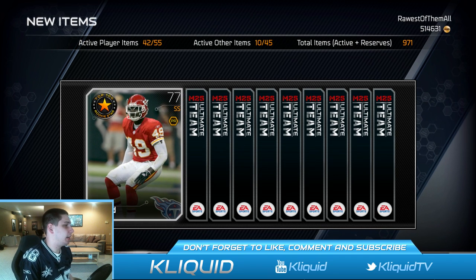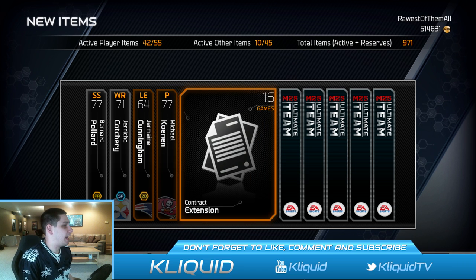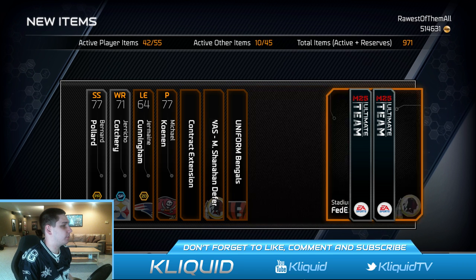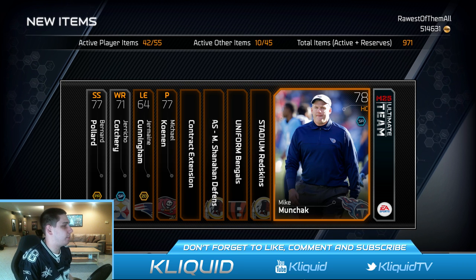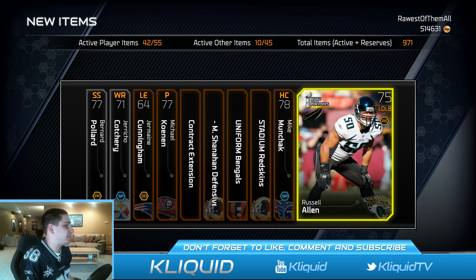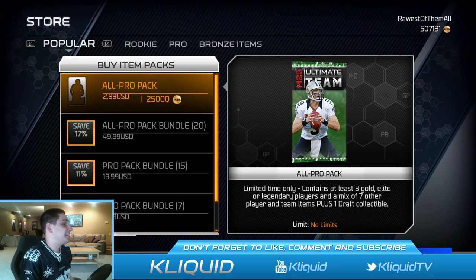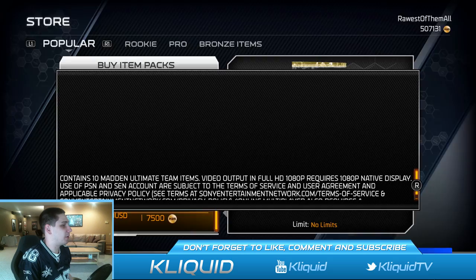First card: Bernard Pollard, Jericho Cotchery, Jermaine Cunningham - crap, crap, crap. Playbook - crap. Sorry Titans fans, Mike Munchak is crap. My gold card is even crap - that's not a good way to start this thing. All right, next pack, one more pro pack, got two pro packs left and one all pro pack.